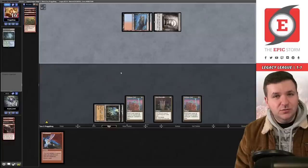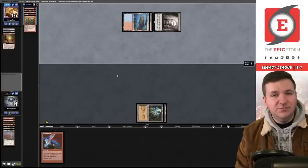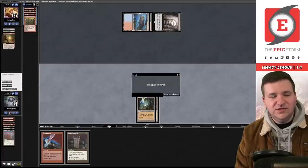Opponent is on Sneak and Show. We don't want Empty here. They play Brotherhood's End — so Empty would have been bad anyway. Then they play a second Brotherhood's End. We've already lost this one, let's concede. We can take the Empties out since it's Sneak and Show.